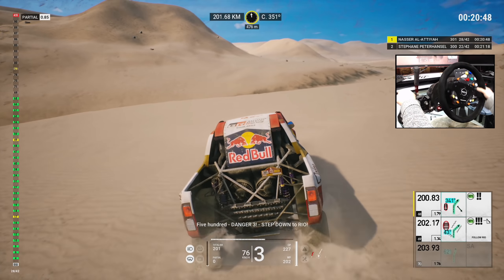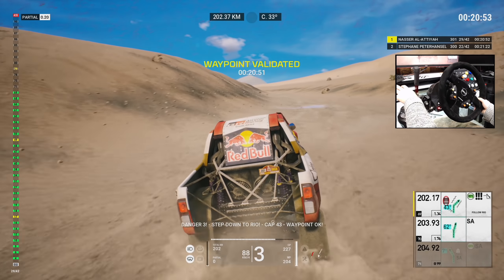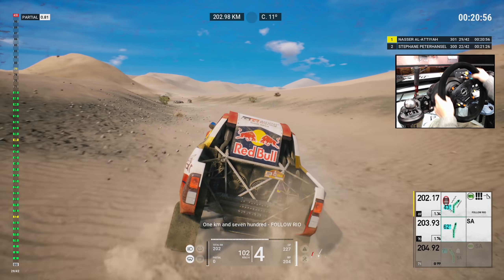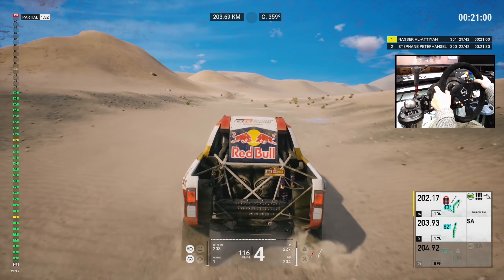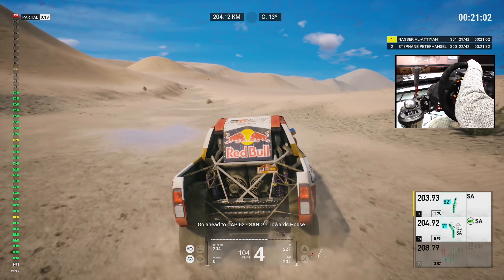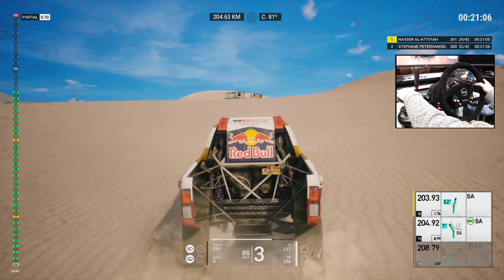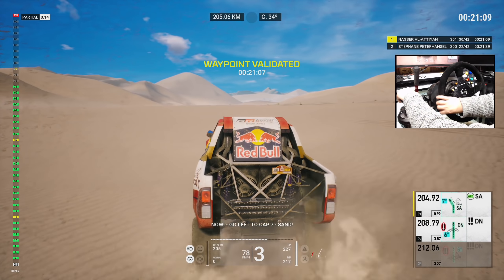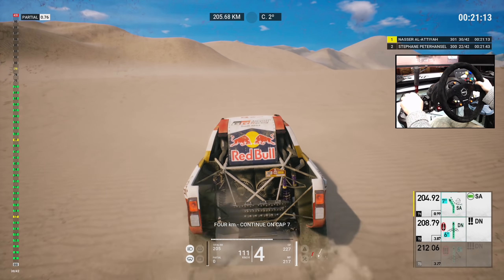Five hundred, danger three, step down to Rio. Danger three, step down to Rio. Cap 43, waypoint. One K and 700, follow Rio. Five hundred, sand. Go ahead to cap 62. Five hundred, turn left. Now, go left to cap 7. Sand. Four Ks, continue on cap 7.